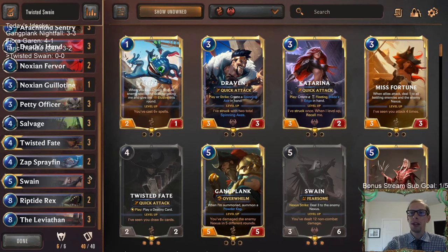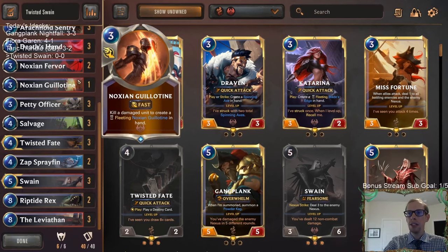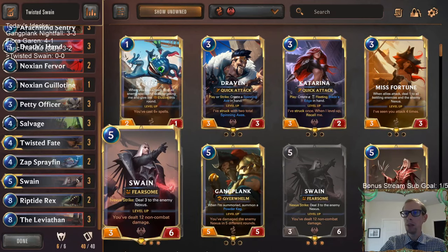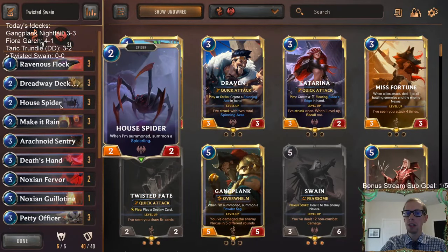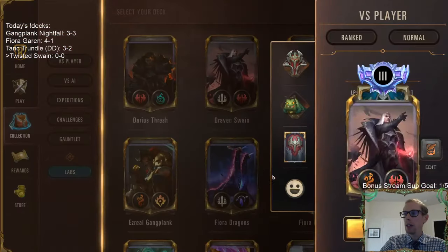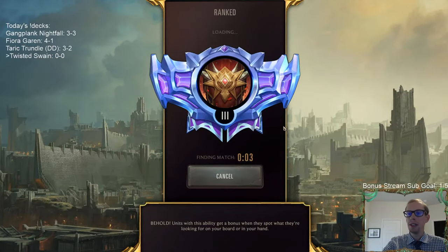I've been seeing it less lately. People playing Bilgewater and Noxus these days are usually going more aggressive with Misfortune and Gangplank as their champions, but I still like this deck. We're playing basically the stock list — I've changed two cards. Instead of three Noction Guillotines and one Riptide Rex, we're going two Riptide Rex and two Spray Fin, and keeping one Noction Guillotine because of the large unit matchups like Trundle and dragon decks.